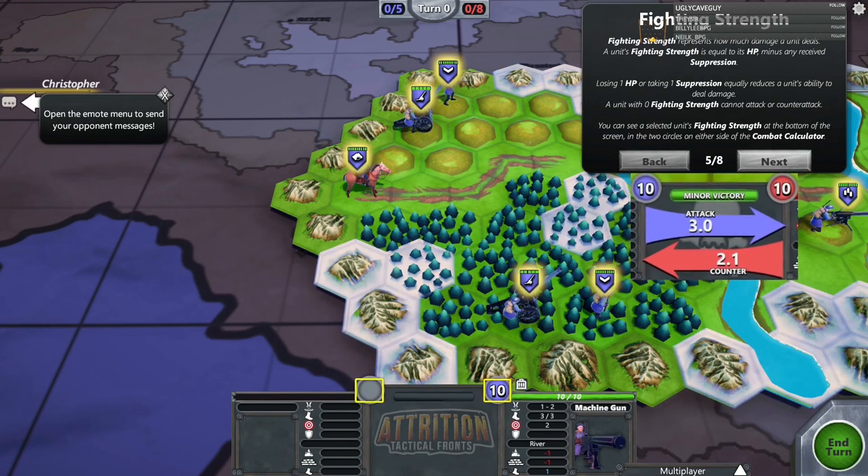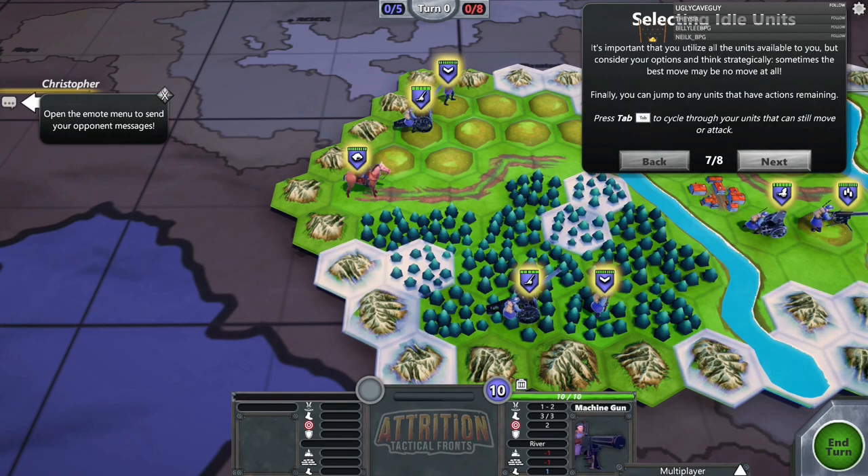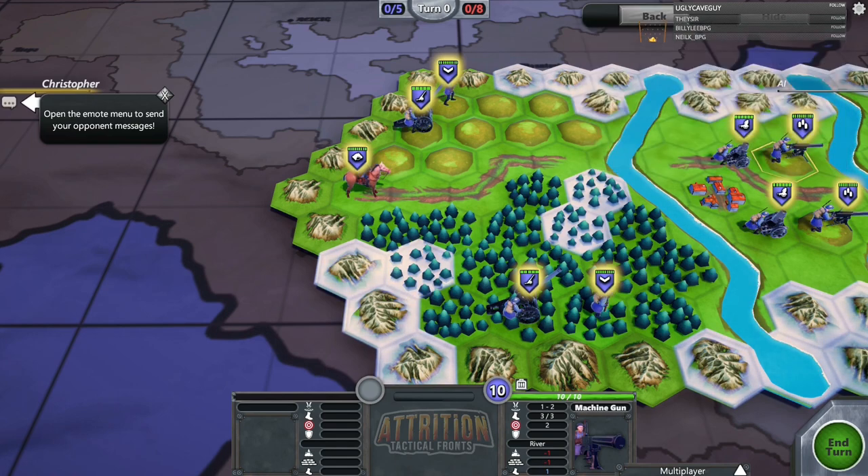Fighting strength represents how much damage a unit deals — it equals HP minus any received suppression. Losing one HP or taking one suppression equally reduces ability to deal damage. A unit with zero fighting strength cannot attack or counter-attack. Units with a yellow glow can still attack; a non-transparent floating badge means they can still move. It's important to utilize all units available — sometimes the best move may be no move at all. Press Tab to cycle through units that still have actions available.